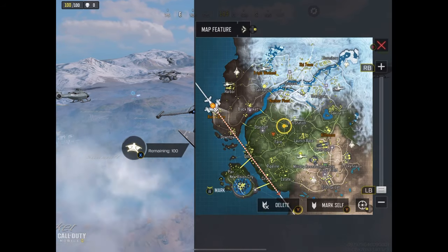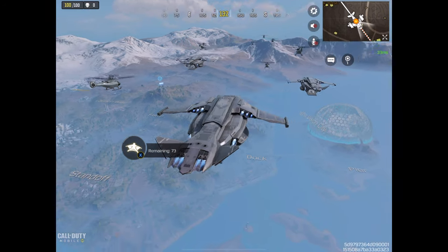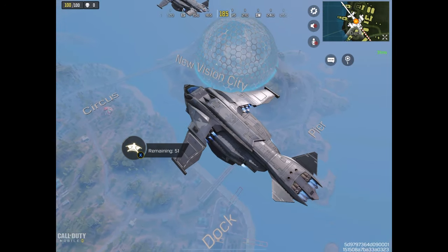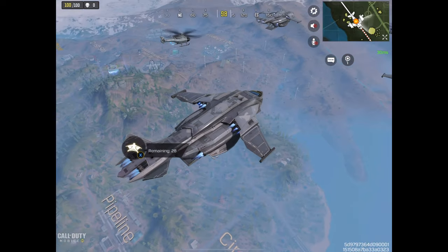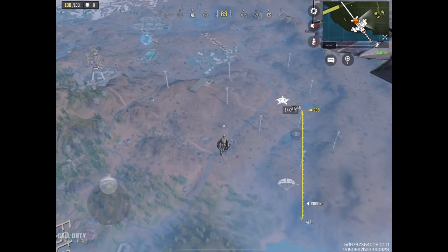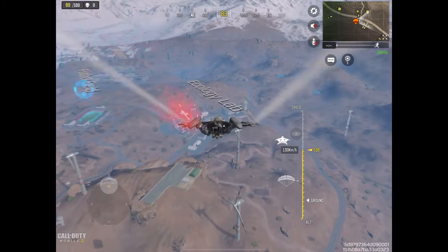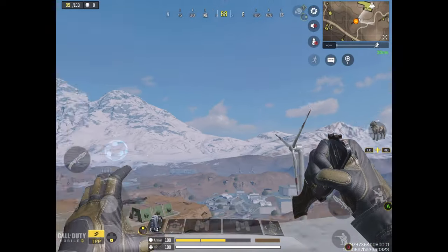Welcome to a new episode playing Call of Duty Mobile and talking about renewable energy. We will today have a closer look at wind turbines. We can see the nuclear power plant on the left hand side we've already talked about, and on the right hand side this new vision city. But what we will do today is talk about wind energy. You can see the wind park over there close to the ecology lab, and we'll talk about hydrogen. So let's jump onto this wind turbine.